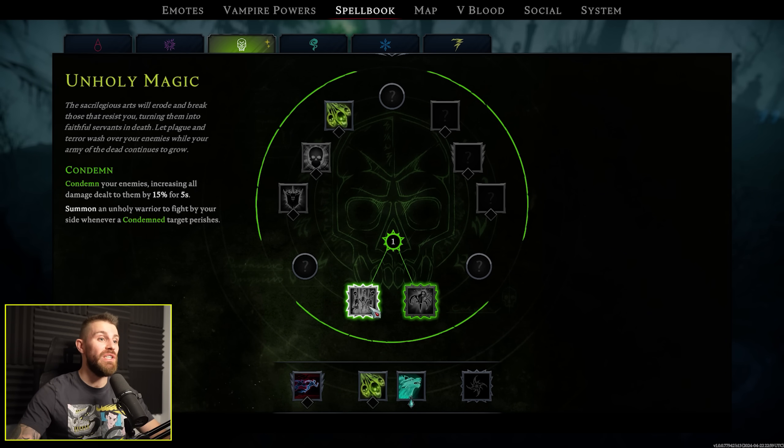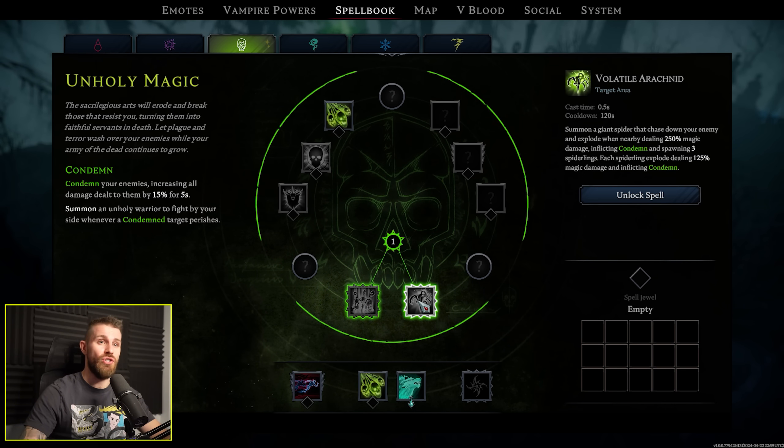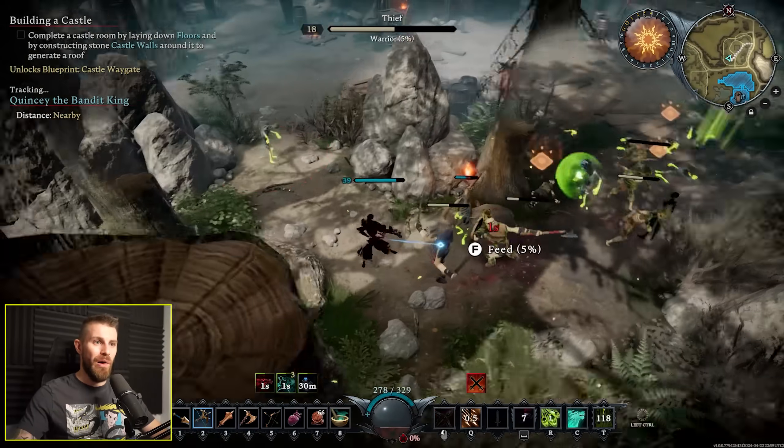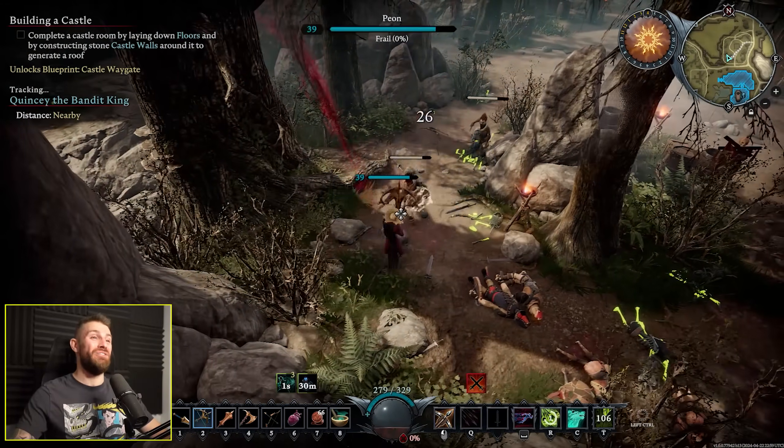With that I can unlock an ultimate ability — I've got two choices. Army of the Dead: four Skeleton Warriors and four Skeletal Mages, lasting 10 seconds, only on a two minute cooldown. That is so fun. Army of the Dead — we'll pop it. Okay, that's cool, and it's only on a two minute cooldown. That is so fun.